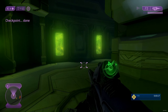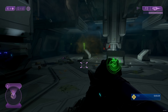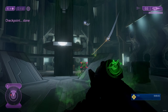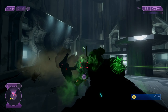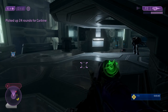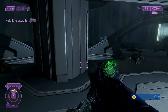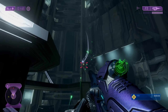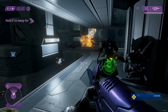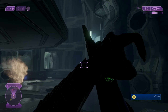Apparently this facility was a flood containment lab, and the heretic accidentally released them. Basically the only flood types you encounter here are elite combat forms, infection forms, and carrier forms. Because I'm playing with a mod, elite combat forms have shields - normally in this mission they don't have any shields at all.